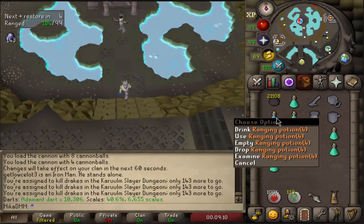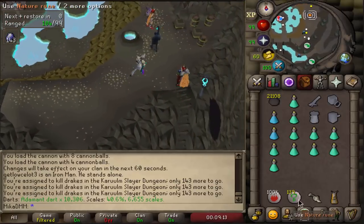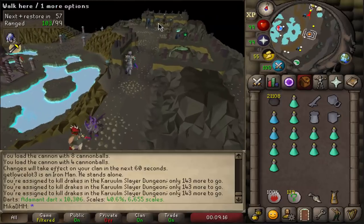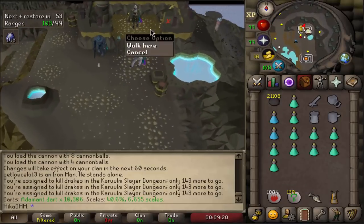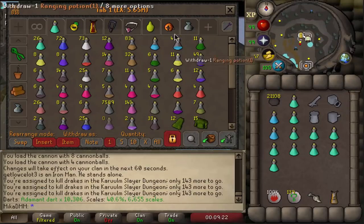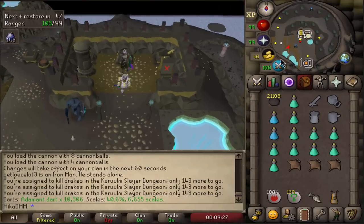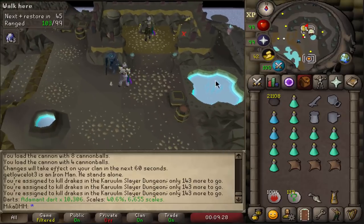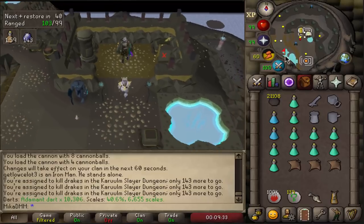At the start I go with 2 ranging potions, 10 prayer potions, a bone crusher, and I also take alch runes. However, if you're doing them for the first time, I recommend taking a little bit of food as well. It does make a trip go a little bit easier. Let's grab just 3 manta rays. Since I'm already at 50 run energy, let's grab a stamina potion real quick so we can run all the way through.